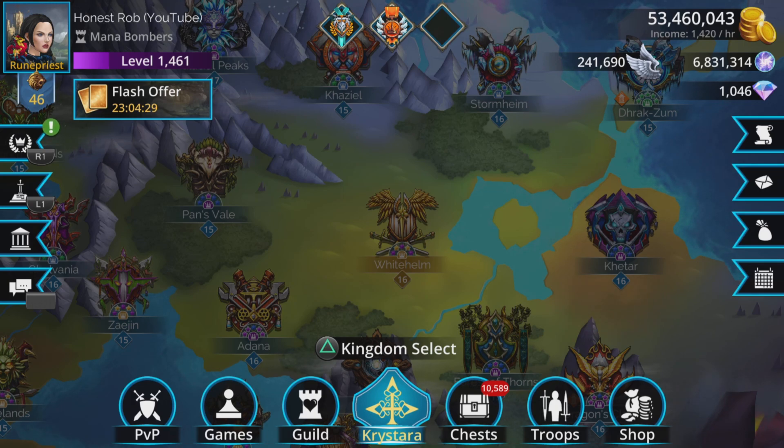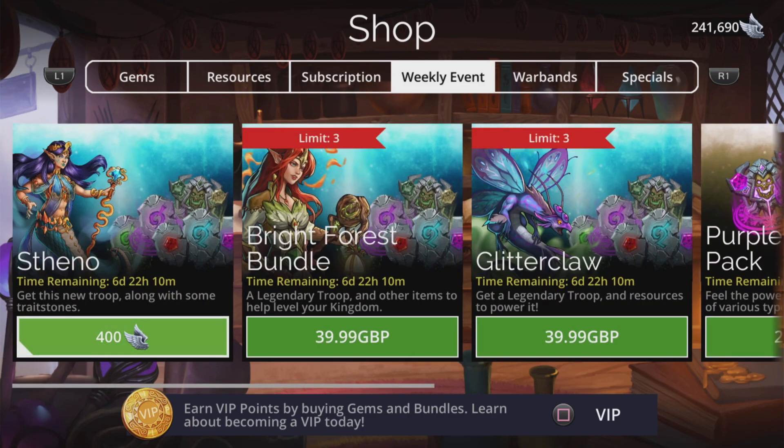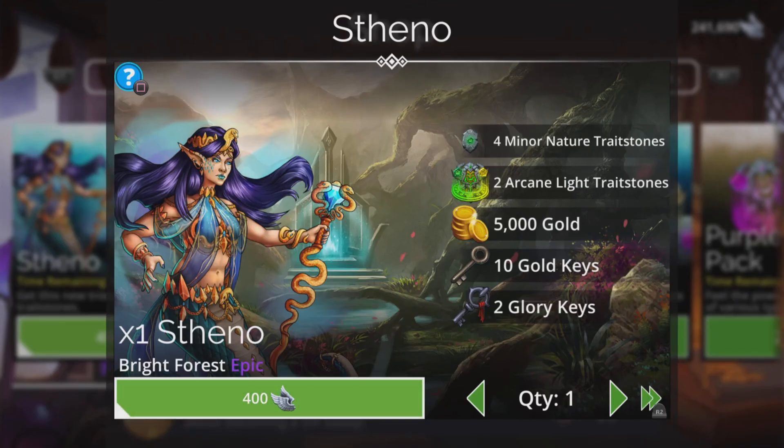So you've got a load of diamonds and you can't wait to spend them — they're burning a hole in your pocket. So which troops and weapons should you buy this week, if any at all? We'll come to that in just a second. But first things first: what I always recommend is at the start of every week you pop to the shop and make sure you grab the weekly event troop. This one is Stheno — let's take a look at her.